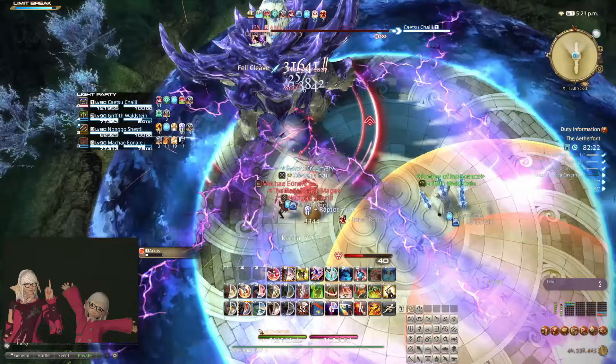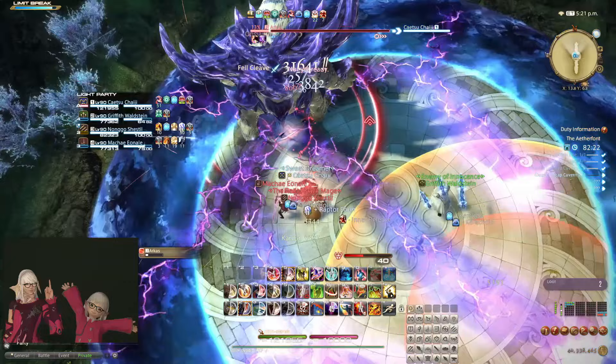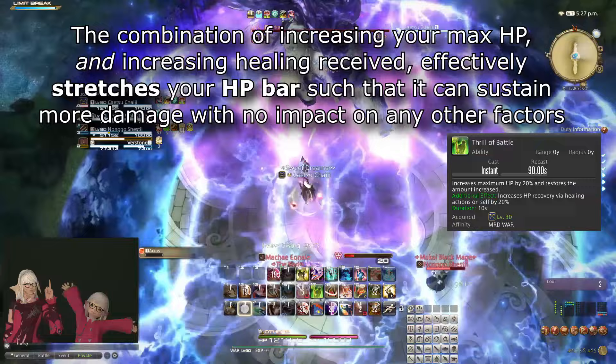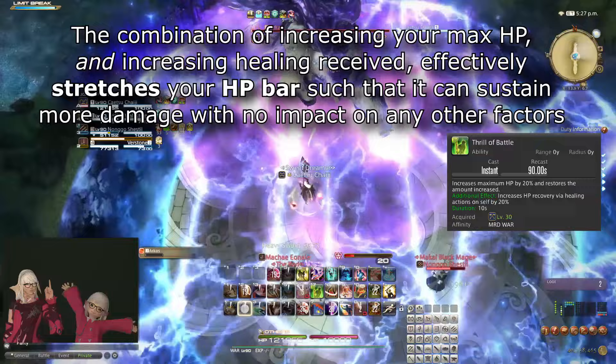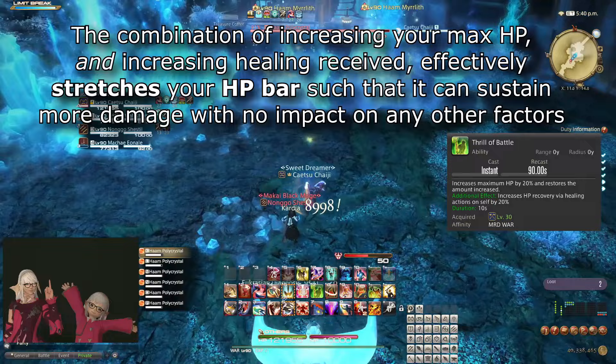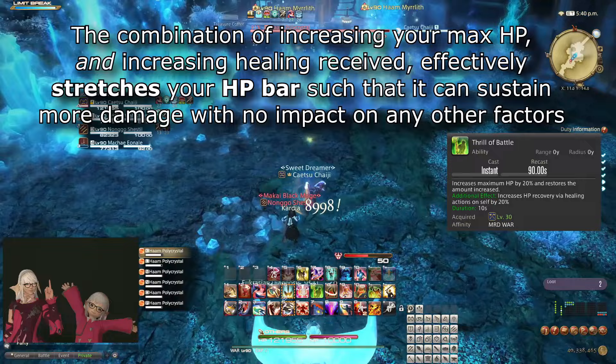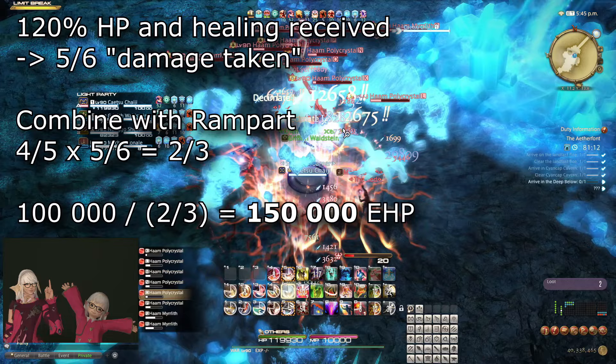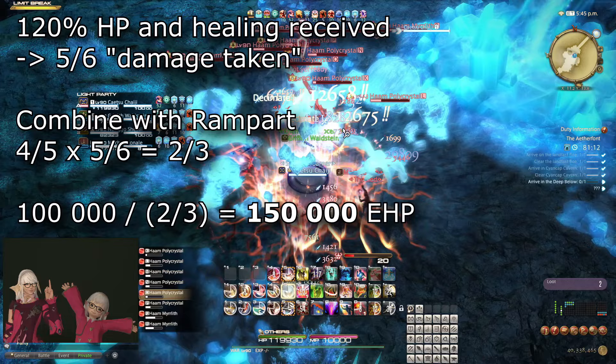HP-increasing effects are obviously the most literal way to increase your EHP, but if accompanied by an increase in healing received, it can typically also be translated to be equivalent to damage reduction. For example, Warrior's Thrill of Battle both increases HP and healing received by 20%, which is basically the same as extending your HP in such a way that damage you actually take is only worth 5/6ths of what it would actually do — making it equivalent to reducing damage by 16.67%. If this were combined with Rampart, it would be equivalent to taking one third less damage, which translates to 150,000 EHP based on the previous example of 100,000 base HP.